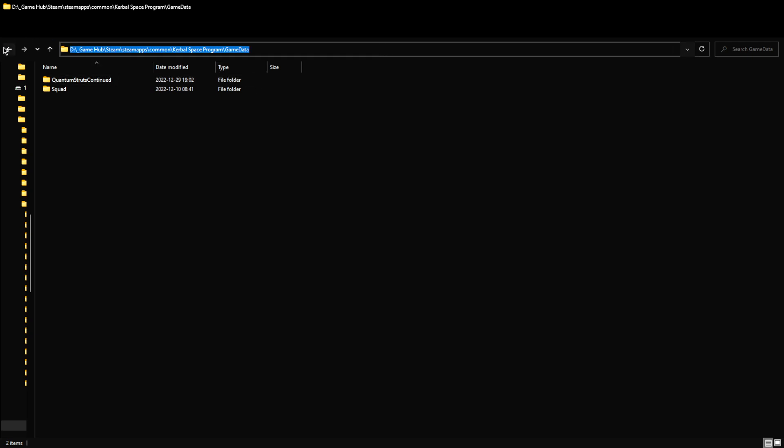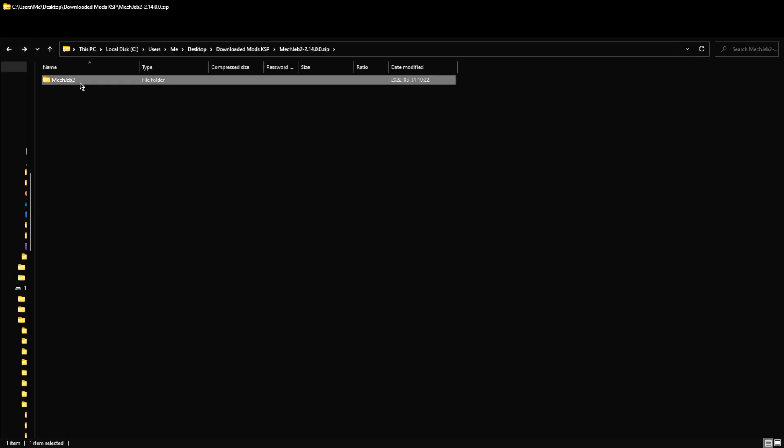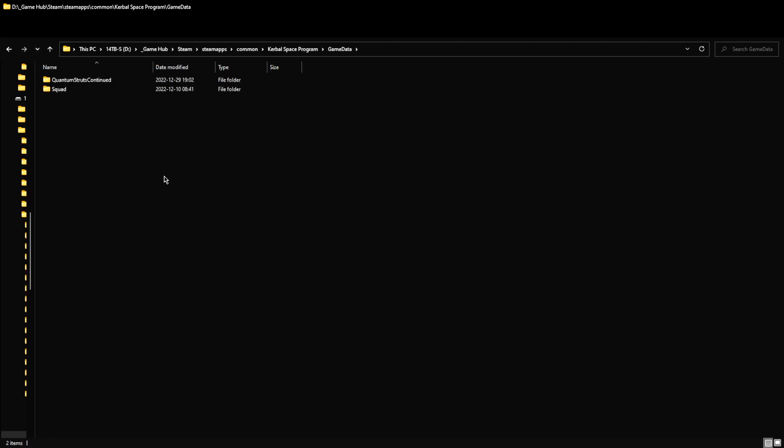Just the main folder. So, let's go over and grab MechJeb. I'm going to hit Control-C, or you could right-click and copy. Go over and paste it. Here we go — MechJeb is now in this folder.